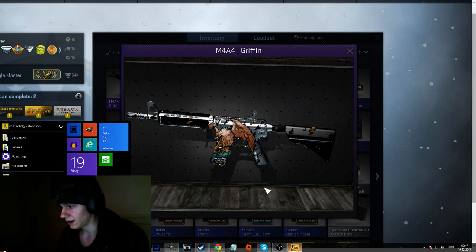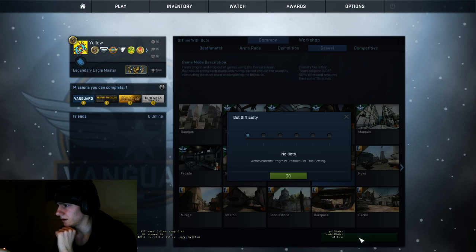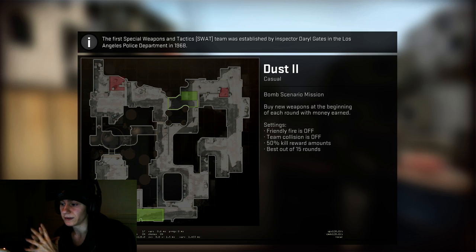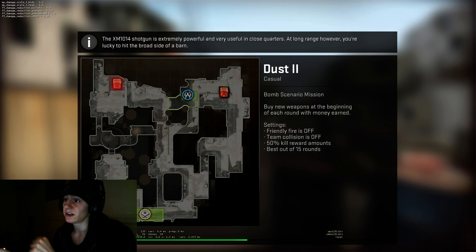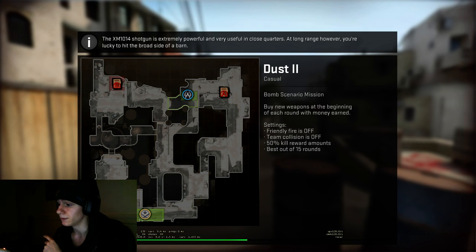So I'm gonna go into the game to show exactly what came of it. Come on, load this stupid game. All right, play offline bots, good old Dust 2, no bots. Keep in mind I already have just about the highest graphics on. I'm gonna turn on cheats, type impulse, and then buy the skin. If it would just load faster when I record, that would be something.